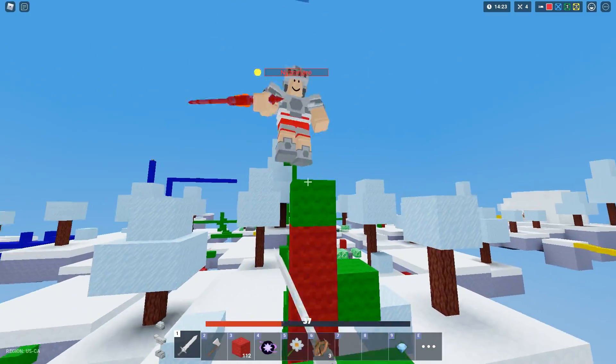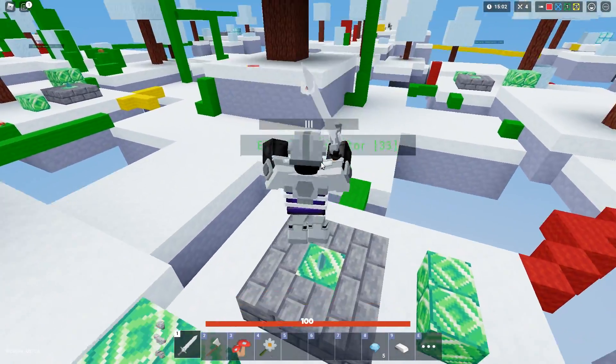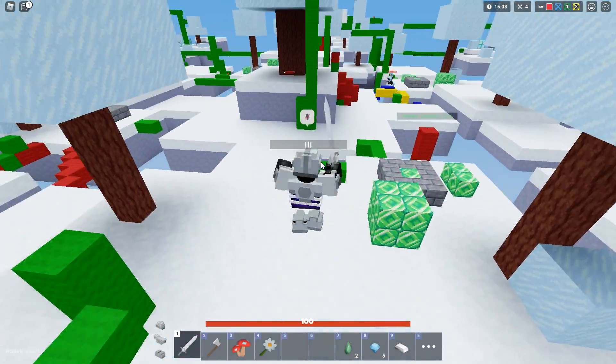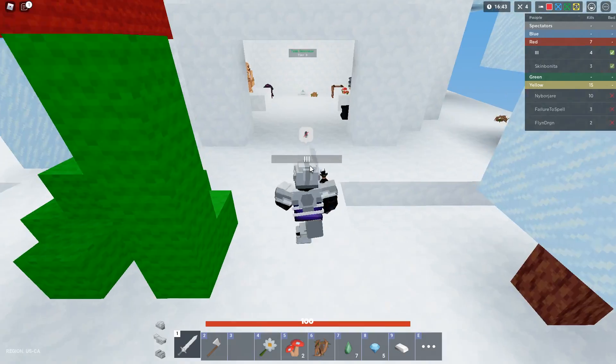This guy's got a rage blade. I'm dead — there's no way I beat a rage blade guy with an iron sword. The rage blade's in mid with me. Oh great, there's another guy too. You know what, I might help this guy kill the rage blade — oh, never mind, he just absolutely destroyed him. Wait, this is a tier three!